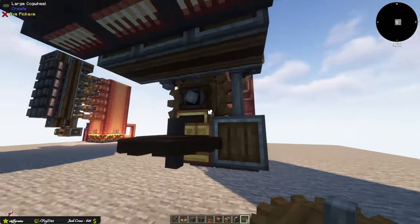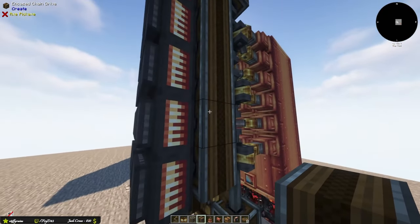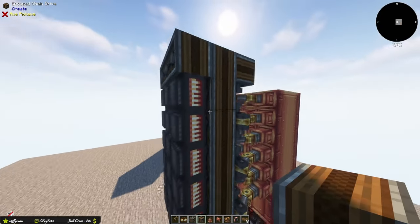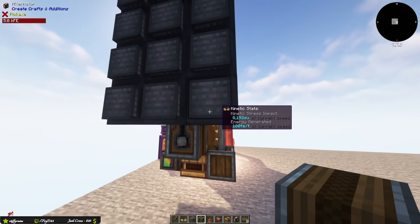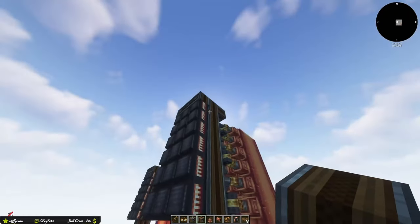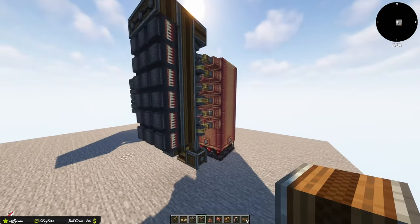Add a large cogwheel and one more encased chain drive. This cogwheel will spin the entire section at 128 RPM, which produces 8,000 stress units and 180 forge energy per tick per alternator.